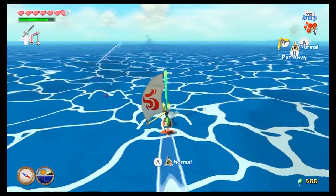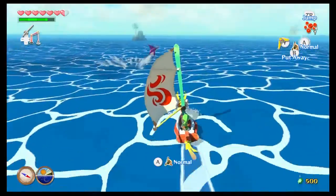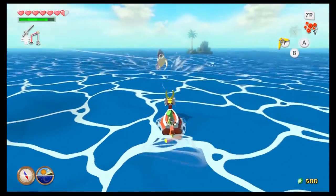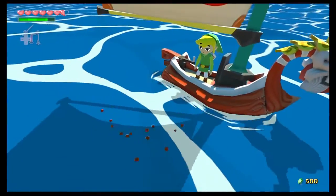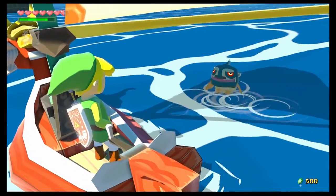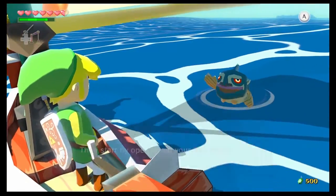I believe that's a Gyorg — a shark enemy. What they'll do is they'll come at you like that. You can take them out pretty easily with the boomerang. They're essentially sharks. They'll sort of try and get ahead of you and then charge at you. You can try and move out of the way, jump over them, or you can just shoot them down.